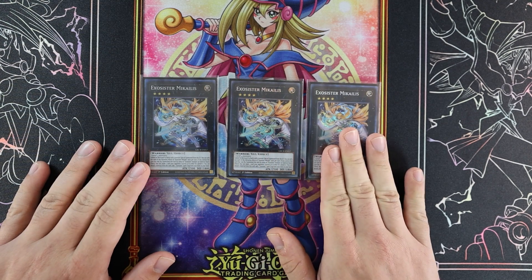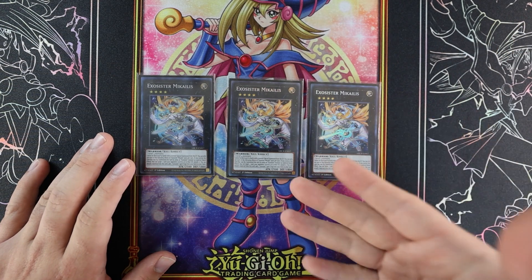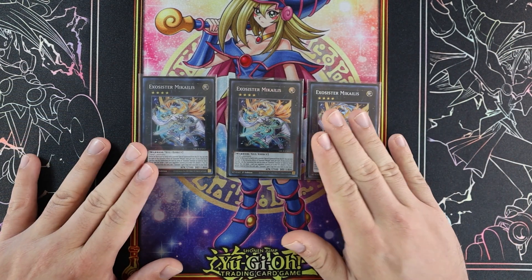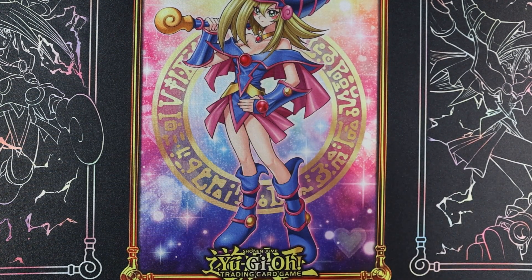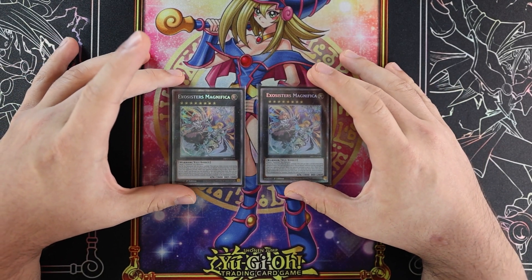If you're going first, don't try to banish after you pass the turn — it only banishes the turn it's summoned. But you can still get your add for a spell or trap by detaching. You have to play it at three. There aren't really enough cards anyway — maybe bump it down later when more cards come out, but three is perfectly fine.